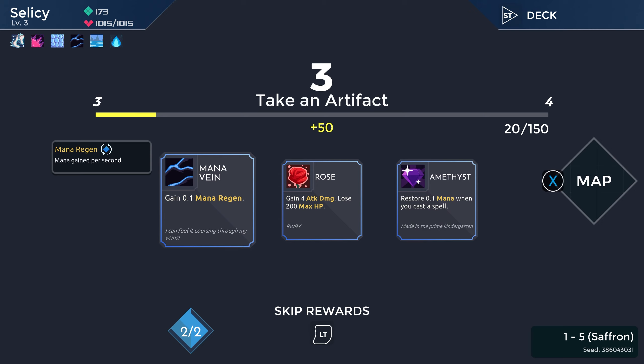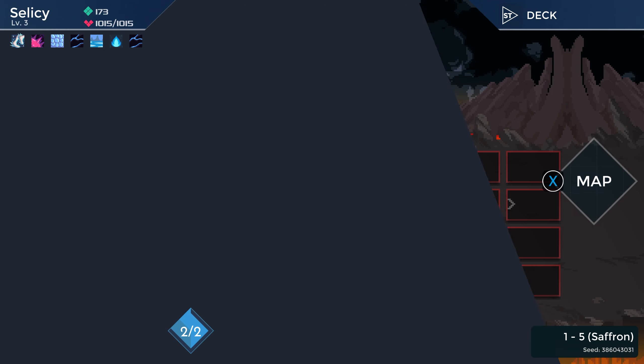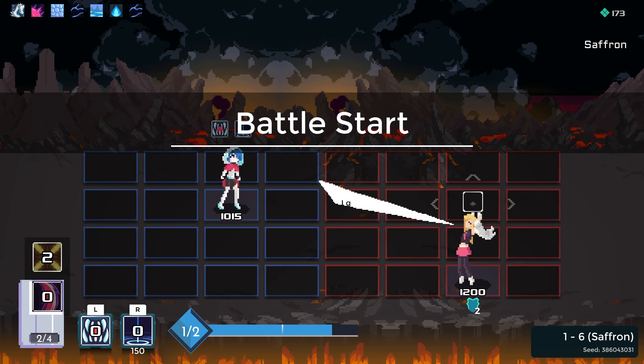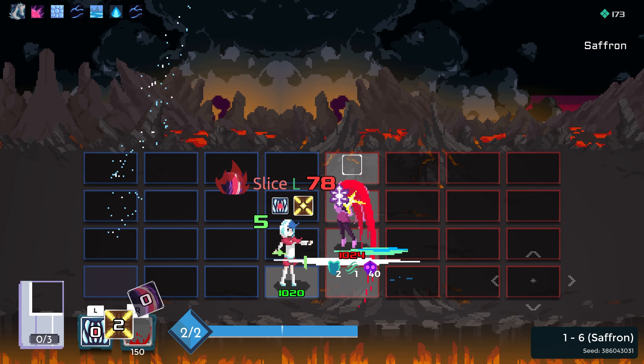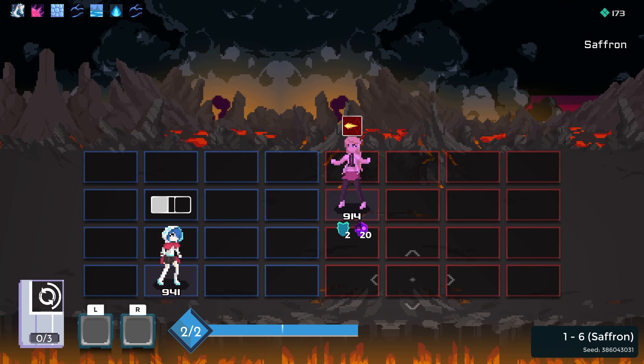More mana regen. Four attack damage. Lose 200 max HP. Give me more mana regen — I don't want to lose the max HP. I'm a little scared, if I'm being entirely honest. I'll just drop that. Hit you. Missed. Ow.